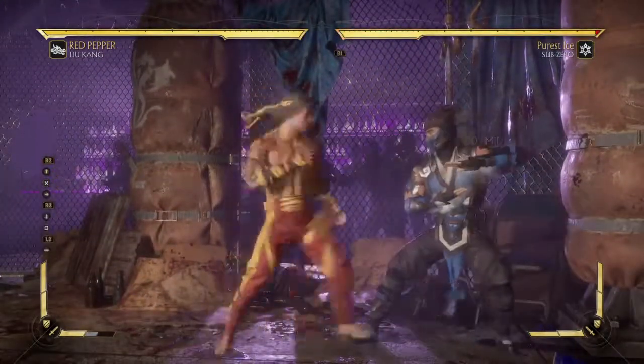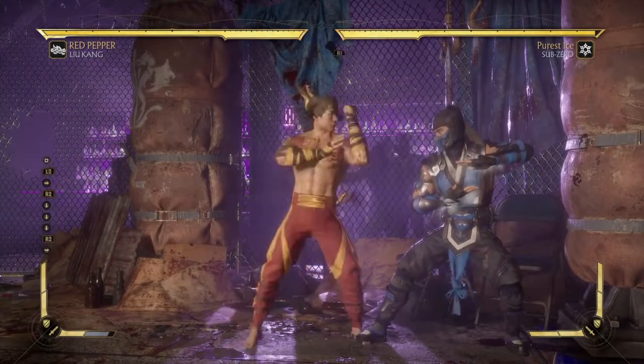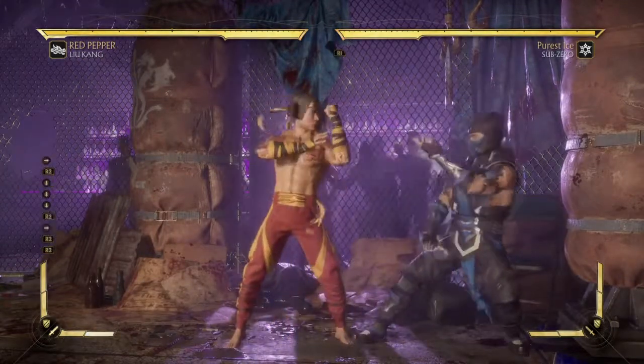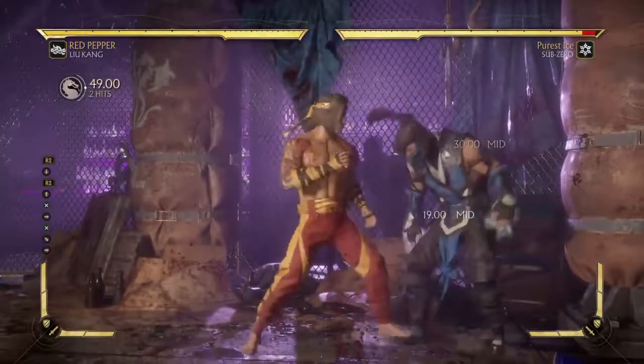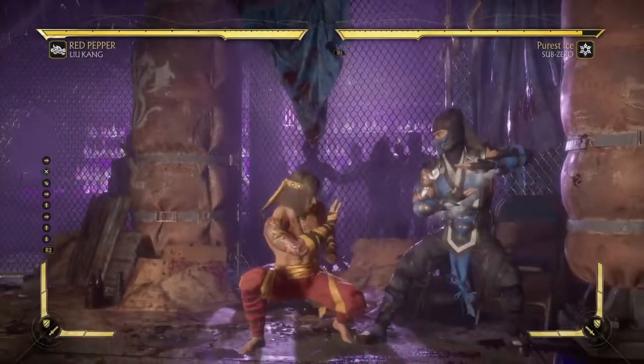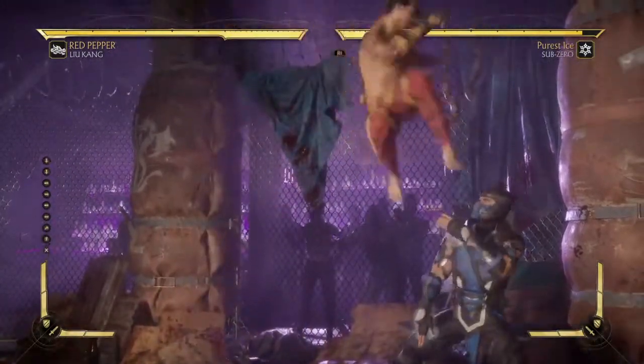98% of the time your opponent won't try and hit you when you're first getting into the hard knockdown. This is simply because the neutral jump move is really good. The basic jump in the neutral is really good.